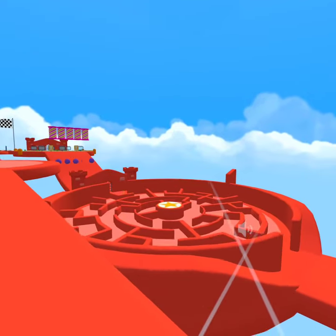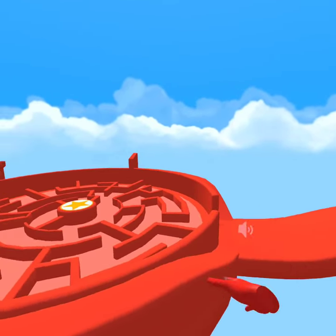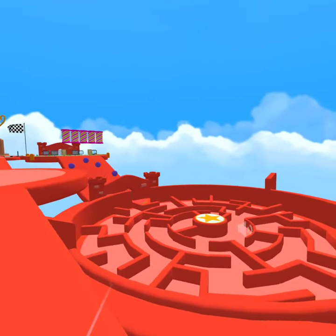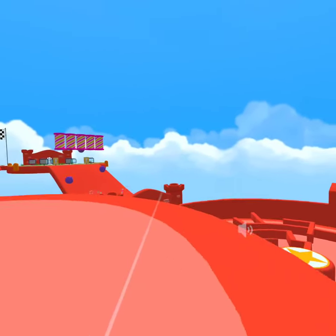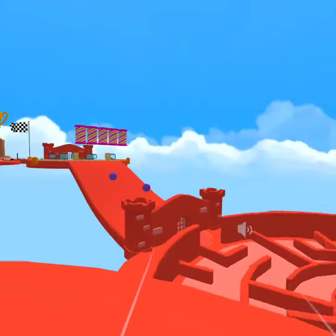And then we have our maze here. There are two ramps at the front and two ramps at the back, so somebody can go up and guide everybody through. And then somebody can go up to the end ramp and guide the guider through.